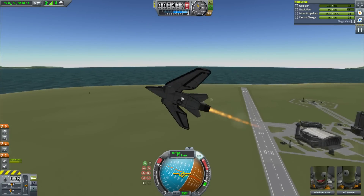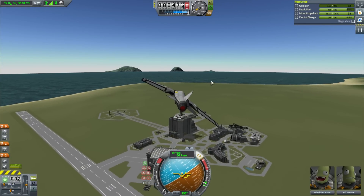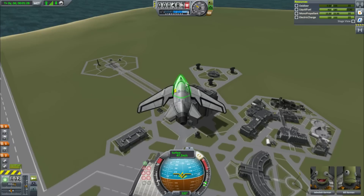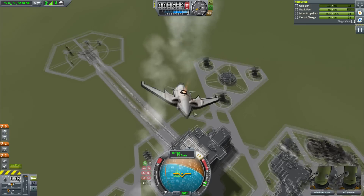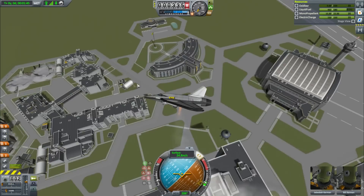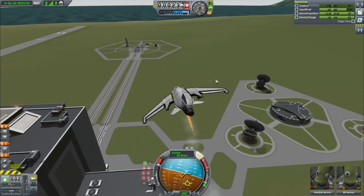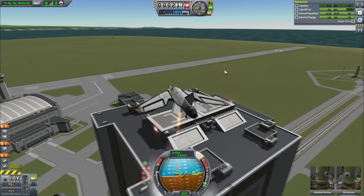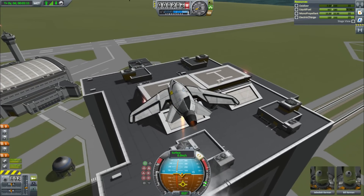Obviously this is a VTOL, so the standard test would be to land on top of the VAB — so that's exactly what we're going to do. We're a little high actually, so I'm going to swan dive onto it. We're way too high up, so I'm going to do something really stupid. That ought to do it. That luckily managed to kill most of my altitude. This has a really good thrust-to-weight ratio on the VTOL, which means I've got a lot of space to play with. This is quite maneuverable even in VTOL mode. It does have parachutes, but I feel like that would be super lame.